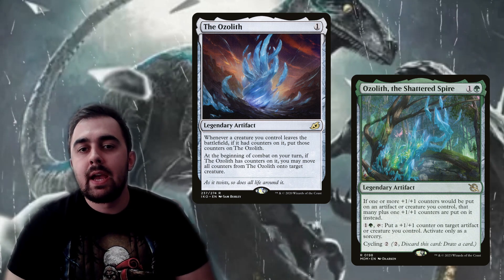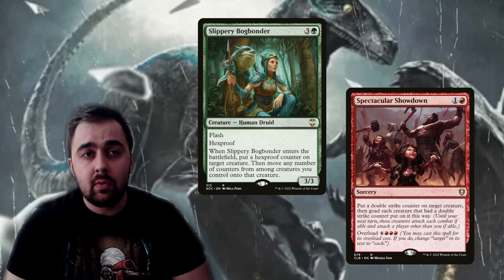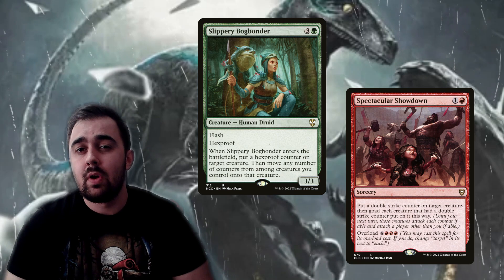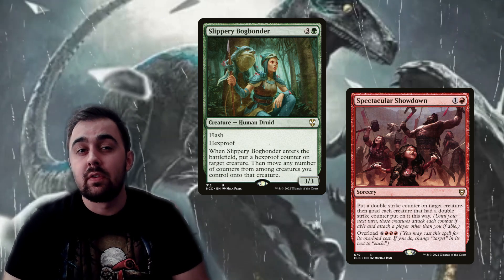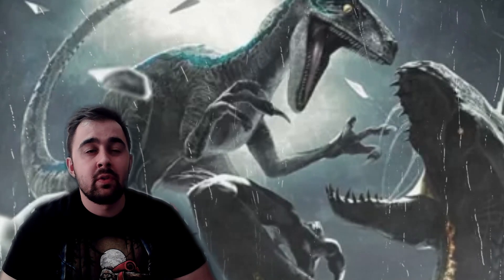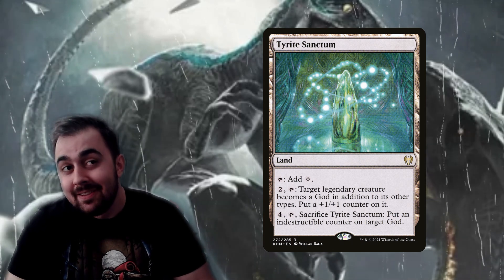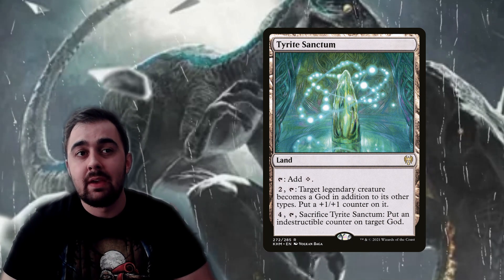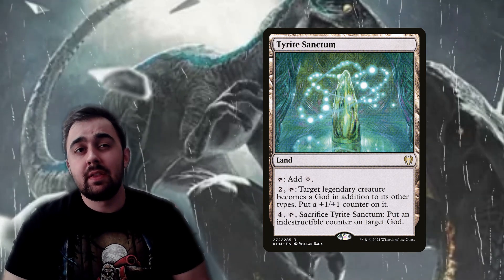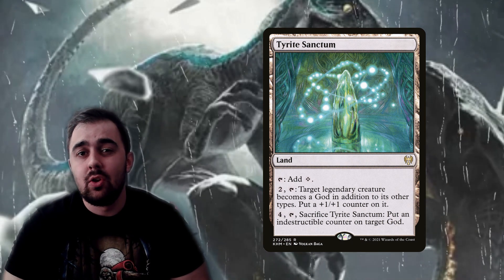Outside of Owen you want more counter variety since he's limited to four types. Slippery Bog Bonder lets you put a Hexproof counter on Blue, spreading Hexproof to all your other dinosaurs. Spectacular Showdown can put a Double Strike counter on Blue, giving Double Strike to all dinosaurs you control. If you really want to go all out, Tyrite Sanctum can put a +1/+1 counter on Blue and even make Blue into a god, or sacrifice it for four mana to give Blue an Indestructible counter.